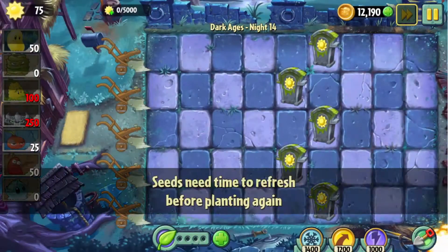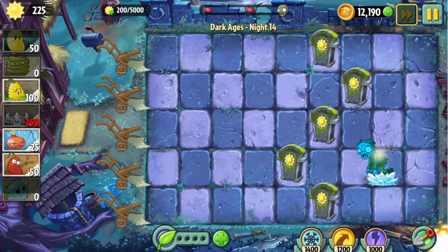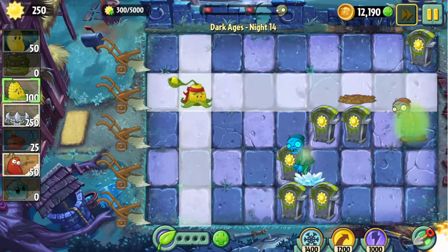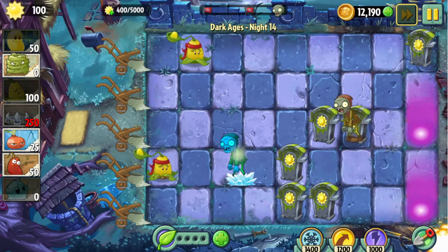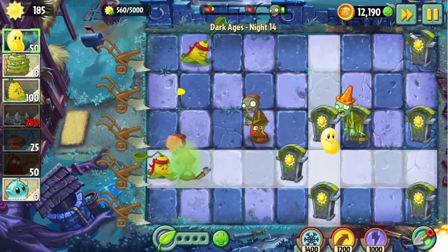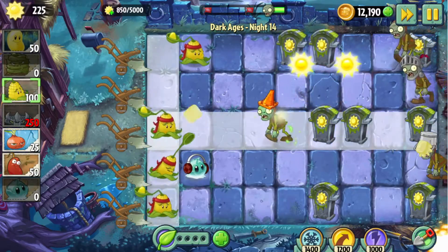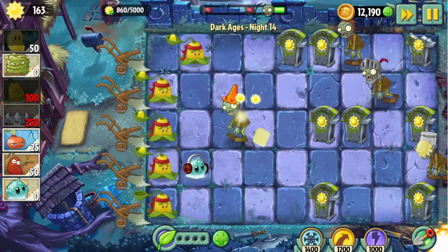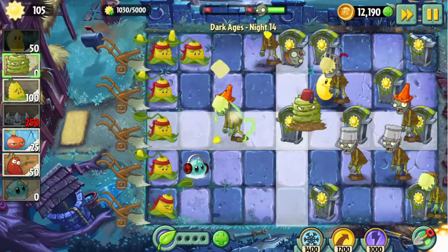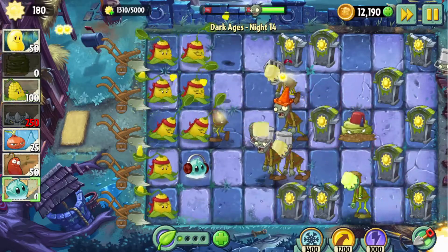Let me tell you something: Colonel Pult is absolutely terrible at doing damage. I know I said he got buffed, but he's just bad at doing damage on his own. Colonel Pult is more like a stalling plant that could deal damage — he's not really good as a main attacker. The only reason I would use him is really just for the butter and his plant food. Don't use him as a main attacker; it's not great.